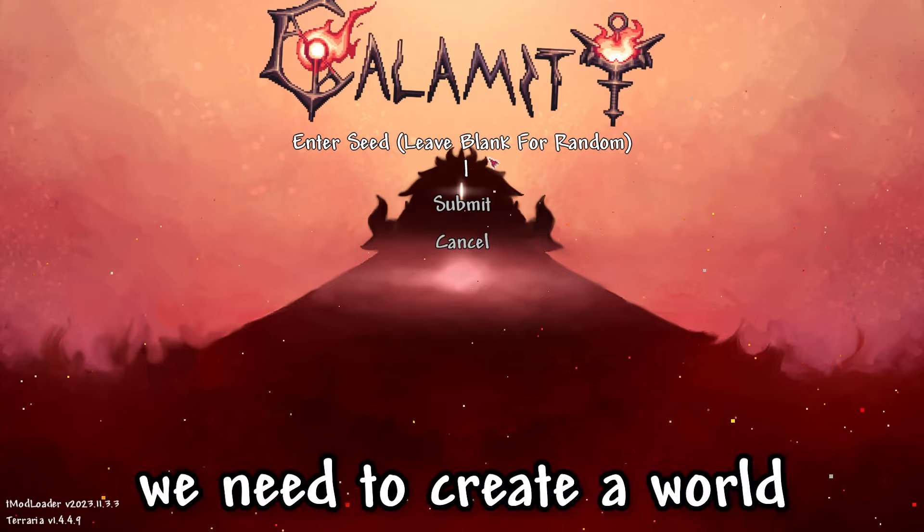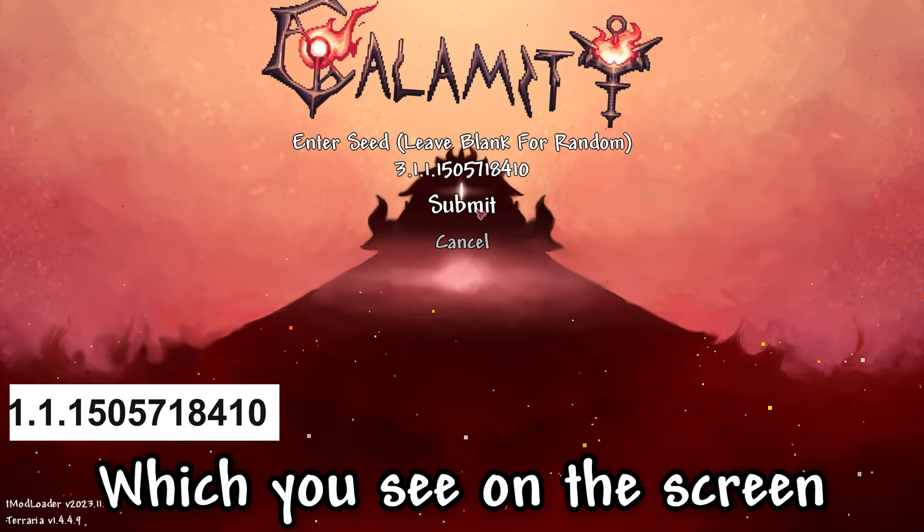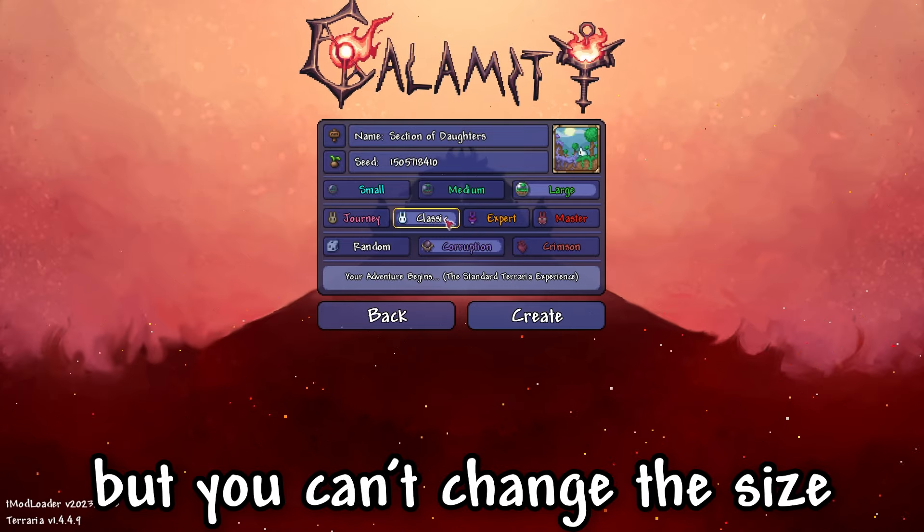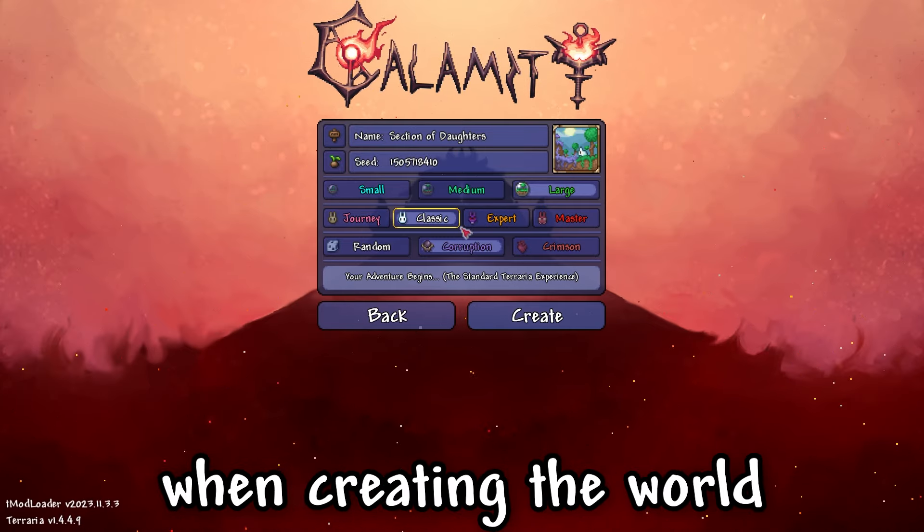In order to find it, we need to create a world with the seed which you see on the screen. Remember, you can change the difficulty, but you can't change the size or type of evil when creating the world.